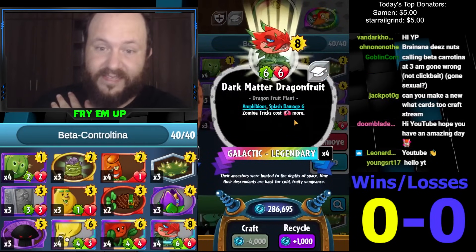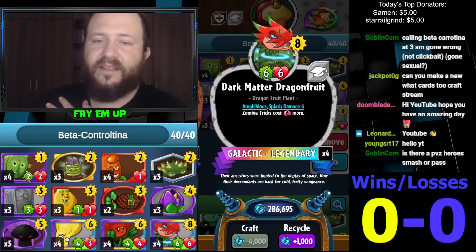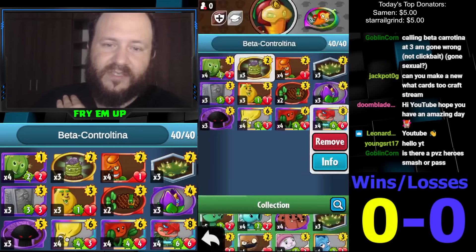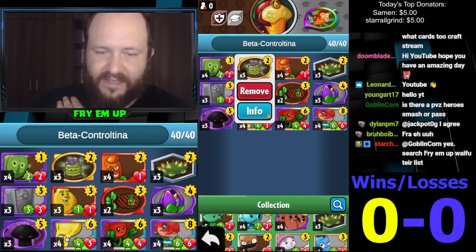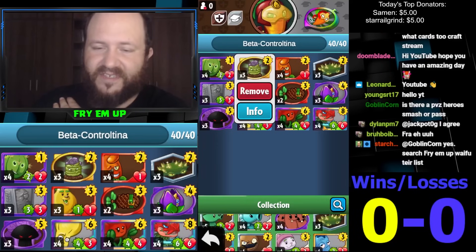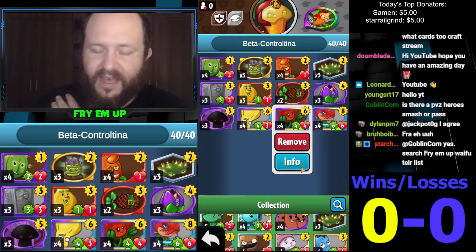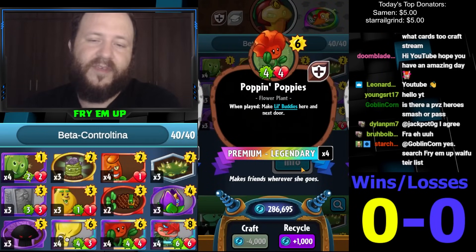Dragon is not only anti-trick but anti-everything — it's just a really really good card. The weakness of Dark Matter Dragon Fruit is basically just Pogo, and we do have plenty of answers to gravestones. If we're playing against Sneaky, always try to keep a Grave Buster. If we see turn eight, we'll be able to Grave Bust Brainana instead of going Dragon. I'm running four copies of Poppin' Poppies just to give this deck much-needed healing.